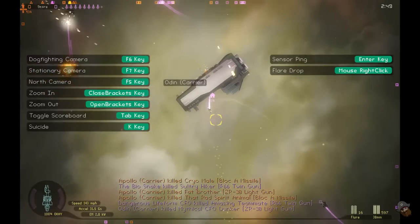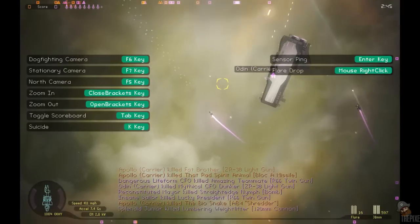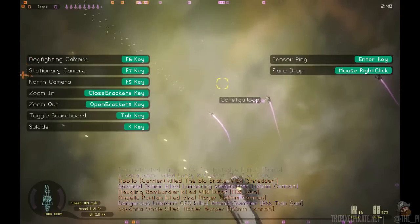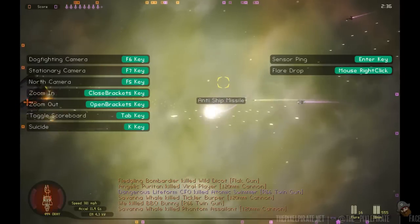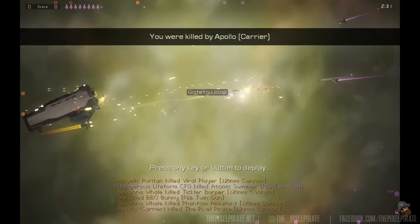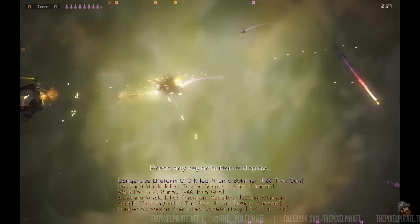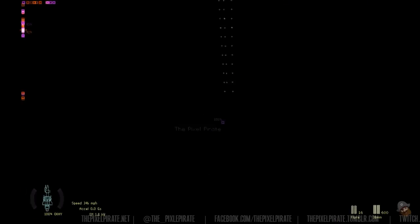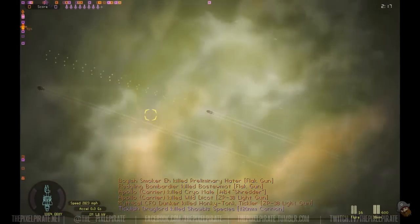Oh god, I'm going to collide with that. That was lucky. Oh, a carrier! Goodness, that's a big ship. Don't want to actually shoot my teammates — that's not clever. Hit by that carrier. I didn't realise that was an enemy — I probably should have. You can see on the side here where everyone is. I'll zoom right out.